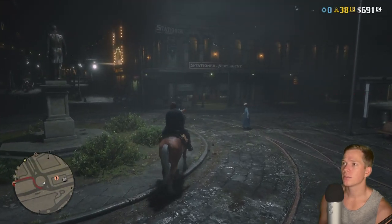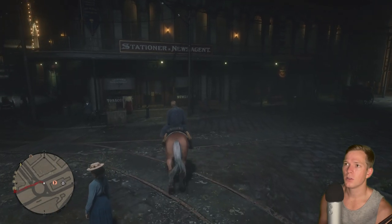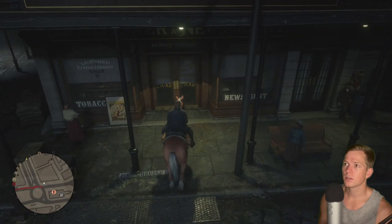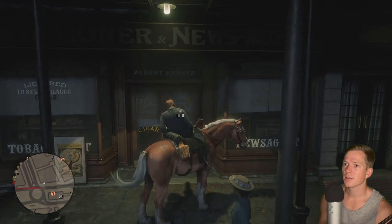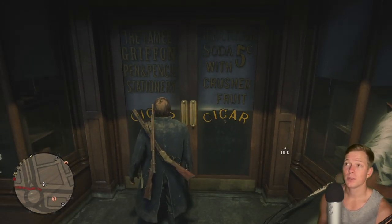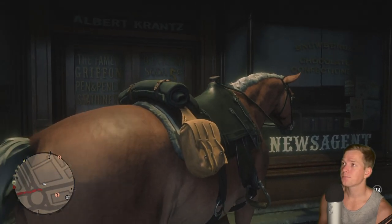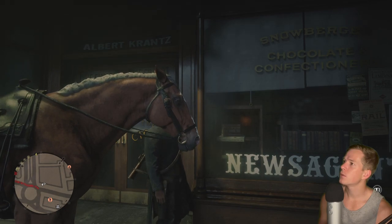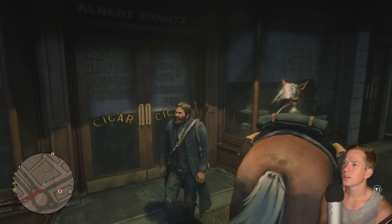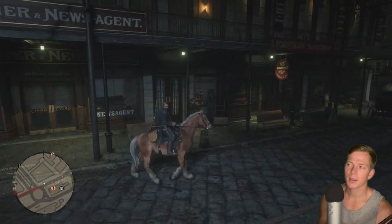Stationer — news agent. Looks like maybe a newsstand of sorts; it's licensed to sell tobacco. Cigars, news agent — let's see what they've got for sale here. Famed Griffin pen and pencil stationery, ice cream soda five cents with crushed fruit — that's a pretty good deal. Chocolate confection. Okay, interesting — so it looks like almost like a corner store.